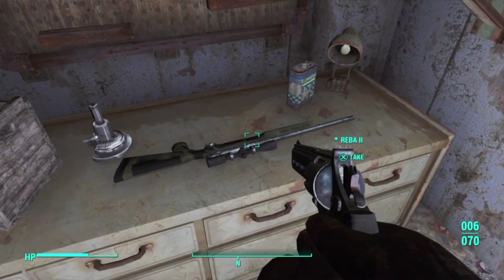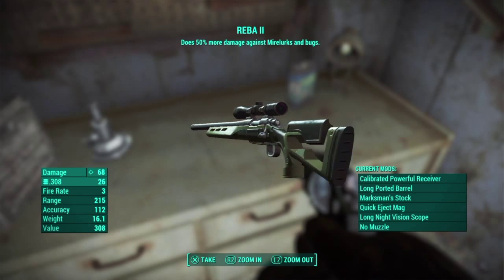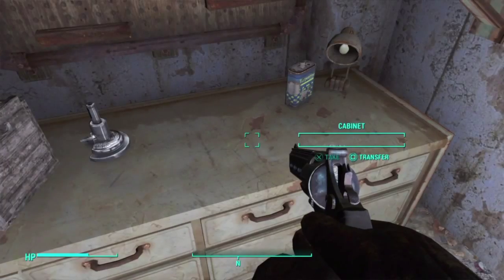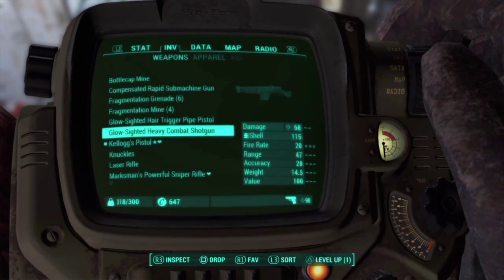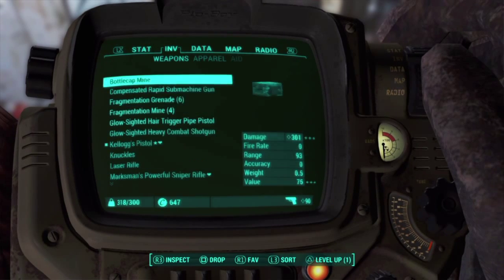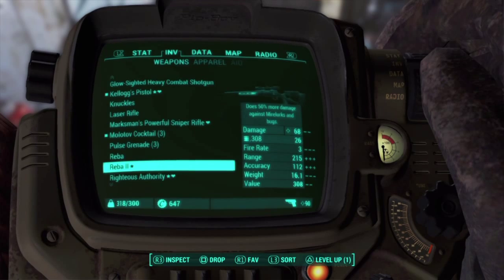And there it is — it's called the Reba II. Look what it says: it does 50% more damage against bugs and stuff. But I know that's probably not that great. It's another sniper at the end of the day. It's basically like my marksman rifle — I think it's even the same damage. But it's got that extra damage modifier on it.